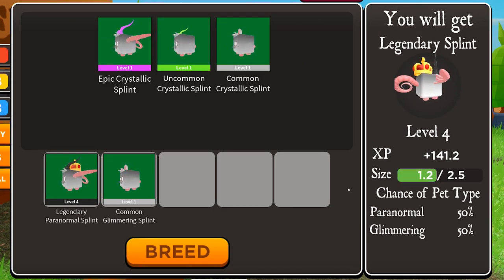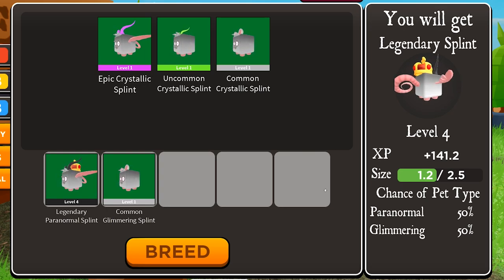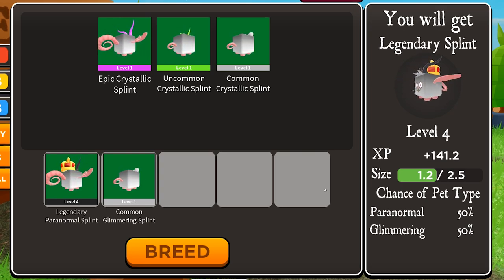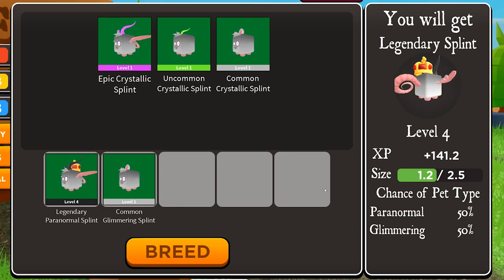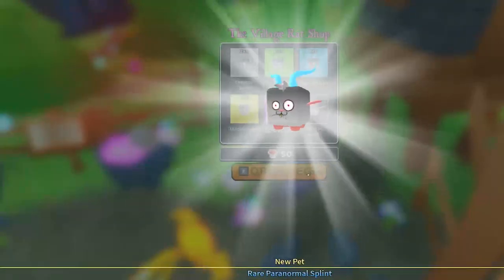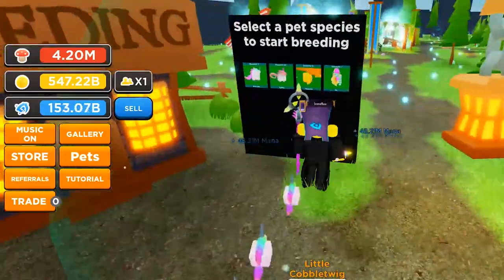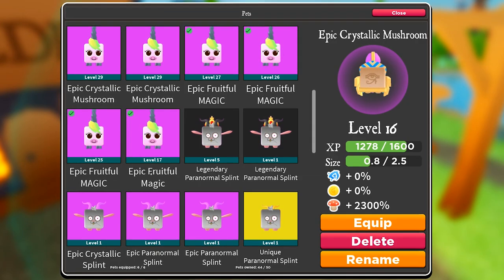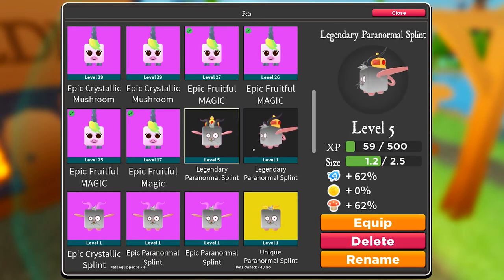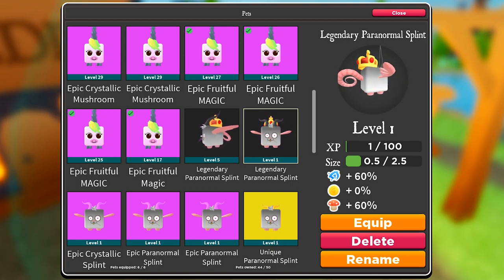If you didn't get your pet to the max size, it is not the biggest problem. I would suggest that you buy more pets and level it up to the max size first, but it is not required. I actually got another Legendary — it is also a Paranormal, so that's just fine. There are two things you can do: you can keep this Legendary to do the same method, or you can combine them together. It doesn't really matter.